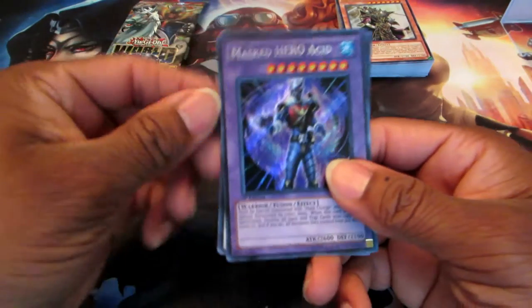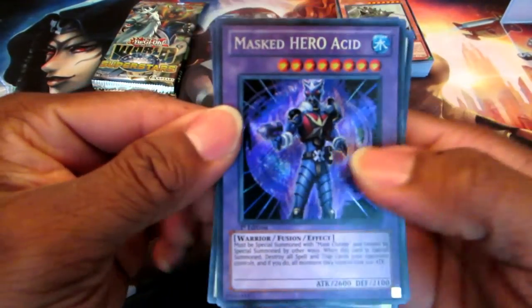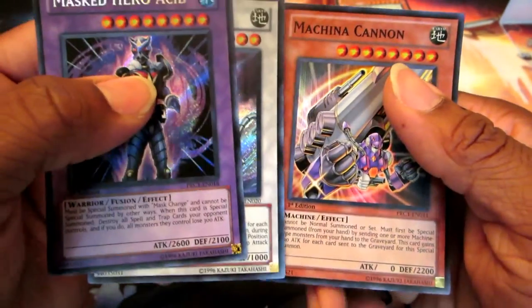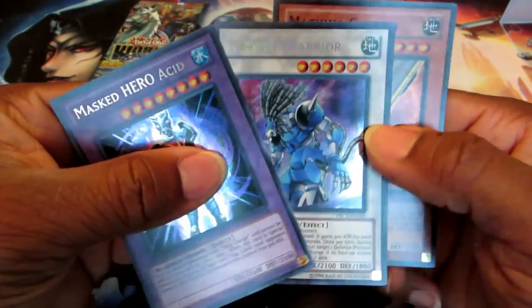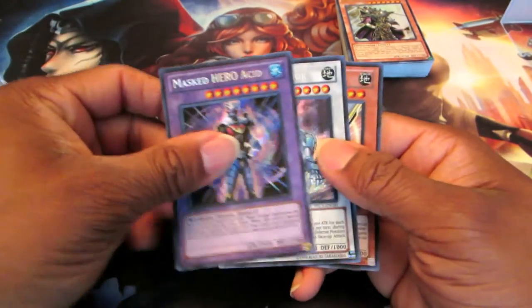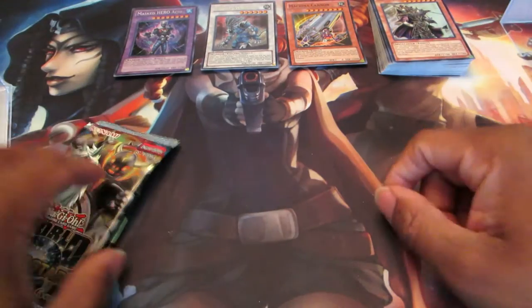So I guess we'll move on to the promo cards. This is from the Premium Collection 10 — it is Mask Hero Acid. Then we've got Gravity Warrior, a Synchro Secret Rare, also from Premium Collection 10. And Machina Cannon. I have this card already, and I have Mask Hero Acid, but Gravity Warrior I needed to complete the collection — it's a small set. As soon as I get all of those cards assembled, I will definitely post a video showing you guys the entire collection. Mask Hero Acid is worth a decent amount of money — they're still cool. It's a small set, like 24 cards. So I will do a video of that as soon as I get it.